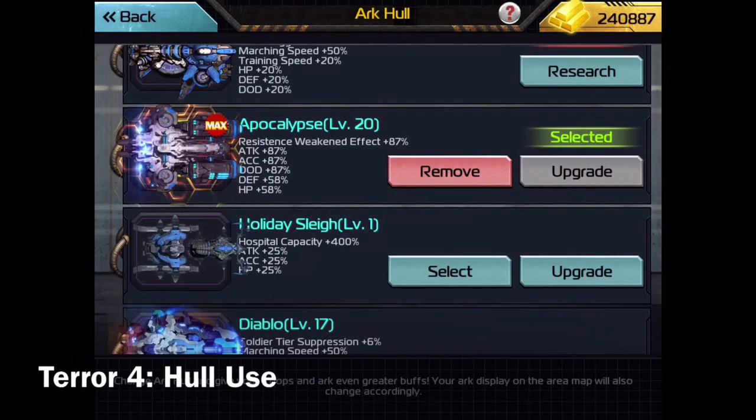So in most cases, the Apocalypse hull, if you have it, is going to be your best bet, because it has the best raw battle stats.